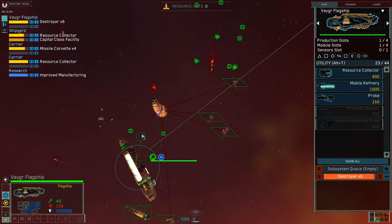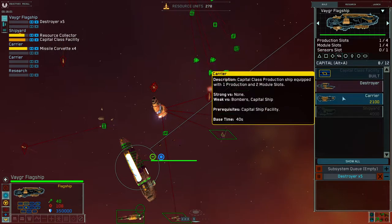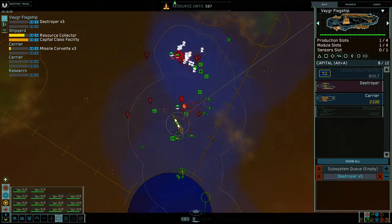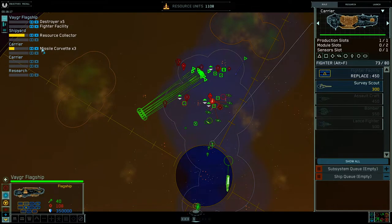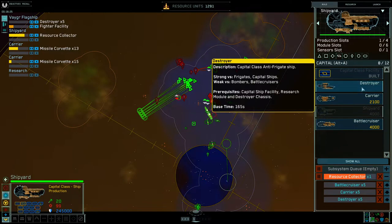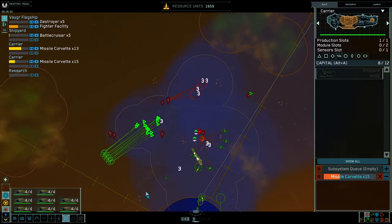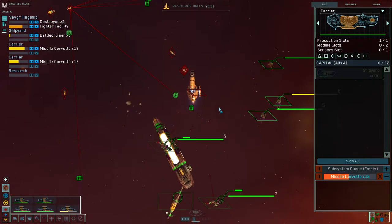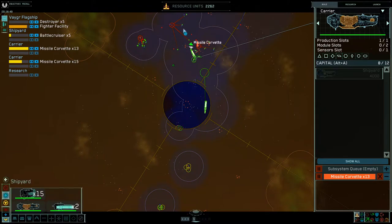Now this mothership is really tanky. If this was a real game and I didn't lose a single destroyer, I'd start plat deck on my flagship or build another carrier. In this case, I'll just target down the mothership until it dies. I'm missing a couple of fighters somewhere — since I'm missing a couple, I'll let my flagship take it out. You don't want carriers, you don't want auto-collectors. Talking and playing are kind of difficult. This mothership is extremely tanky — there's another destroyer.